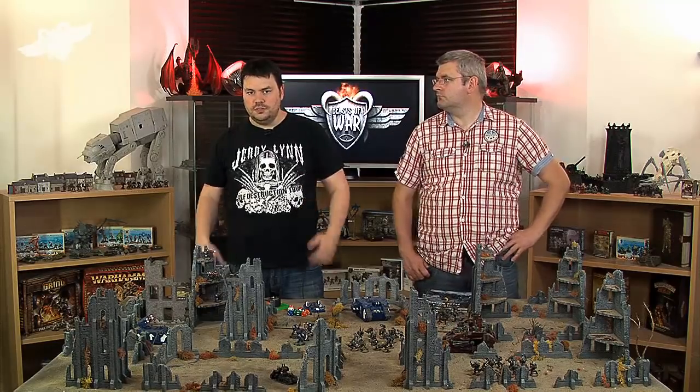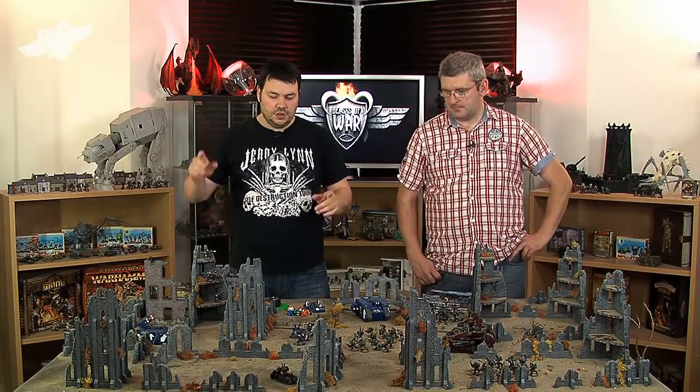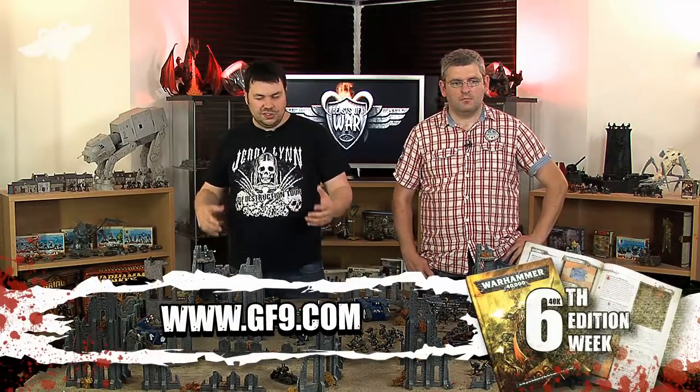At Beasts of War you'll often find us playing on tables that are even bigger than this — eight by four and sometimes even bigger again. As well as a table, you're going to need some terrain pieces. For your first few games these could be as simple as bits of cardboard or books. Then you can move up to Games Workshop's own range of terrain, or find terrain by other manufacturers, such as this terrain called Battlefield in a Box — a Gothic City type terrain that comes pre-painted.